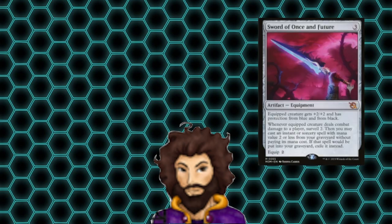Up next is Sword of Once and Future. Our equipped creature is going to get a little bigger, gain some evasion, and when they manage to get through for damage, we're going to surveil two and be able to recast a one or two cost instant or sorcery for free from our grave. We have a handful of pretty good options to do this with, so I think we're in a pretty good spot here.